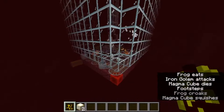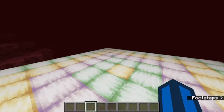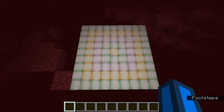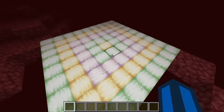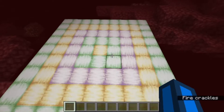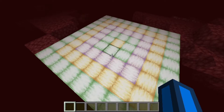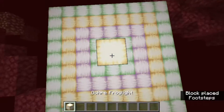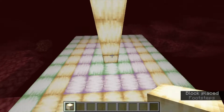Now on to how to build the farm. The first thing you're going to want to do is build this little 9x9 area, which is where you'll have everything spawning. When you find a treasure bastion, you're going to build all of this around a magma spawner, and this spawner is going to be right in the middle.